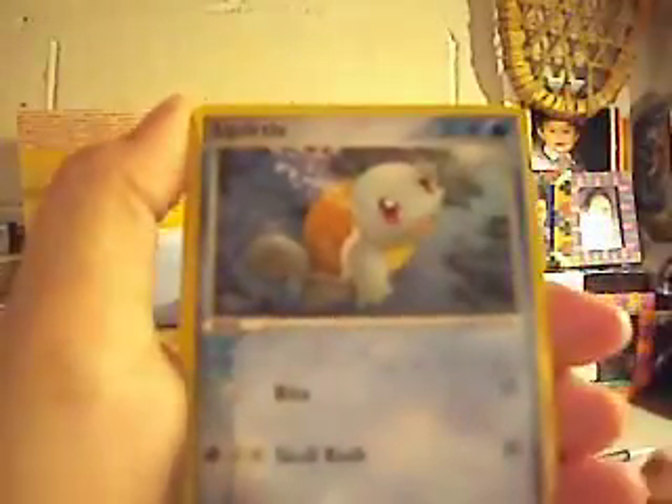Cacnea, Squirtle, Torchic, Jigglypuff, Charmander, Goombuskin, Wartortle, Whismore Reverse, and a Pelipper for the rare.